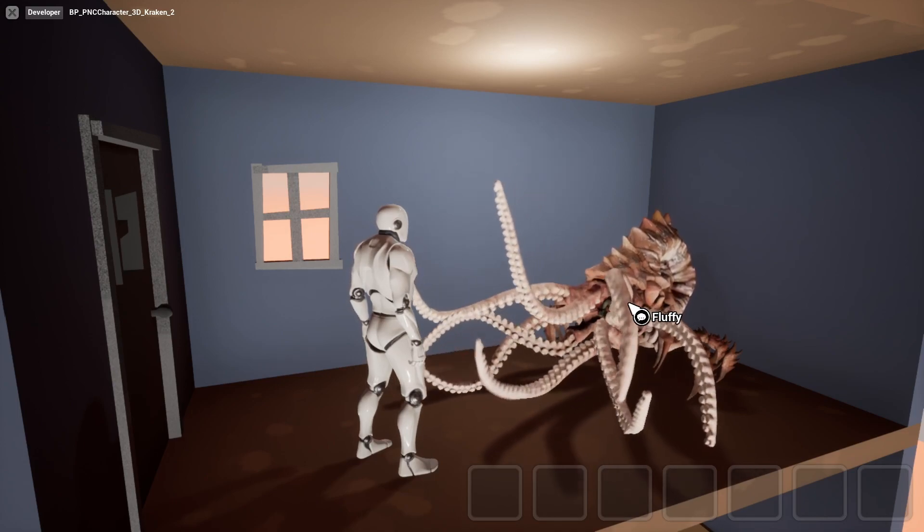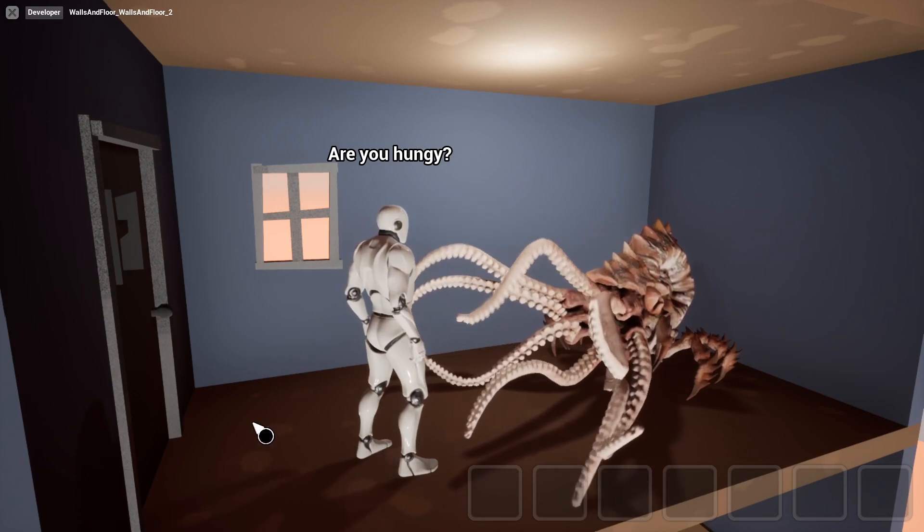Alright, so that's it for Fluffy. You can click him again — "There's my good boy." Now it says that over, but we can actually fix that. That's not a big deal.